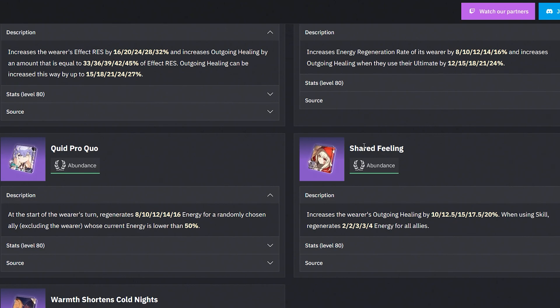The rest of the banner — next up you have Shared Feeling. For an abundance light cone, it's actually pretty strong. It increases the wearer's outgoing healing by a certain percentage. Superimposed, that's 20%, and when using a skill, it regenerates four energy for all allies. Even not superimposed — 10% healing and 2 energy — it's still pretty strong. For an abundance light cone, you're picking up some value here by summoning on this banner.